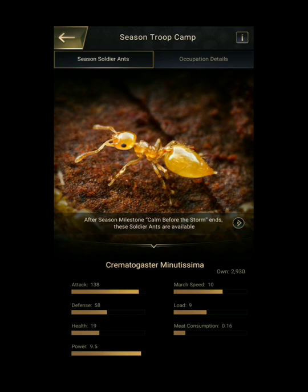Enhancing Building: rulers can increase the output of Season Soldier Ants by enhancing buildings, which will consume some resources and enhancement resin. Alliance Occupies Fortress: Season Soldier Ants output can be increased by occupying a Fortress by Alliances.